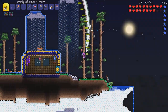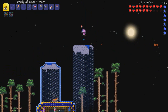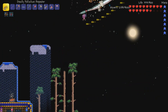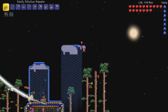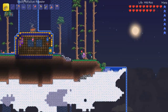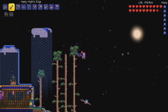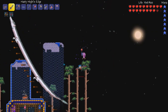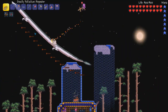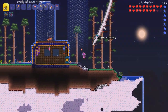I figured the easiest wings I could get are the giant harpy wings, which require a giant harpy feather and 20 souls of flight — any wings require 20 souls of flight. We're doing a pretty good amount of damage, probably about halfway through its health. I think going for these would be the best bet for early hard mode. I don't know if I'll get the wings this episode because the Wyvern might be a pain to spawn and I may not get the giant harpy feather.